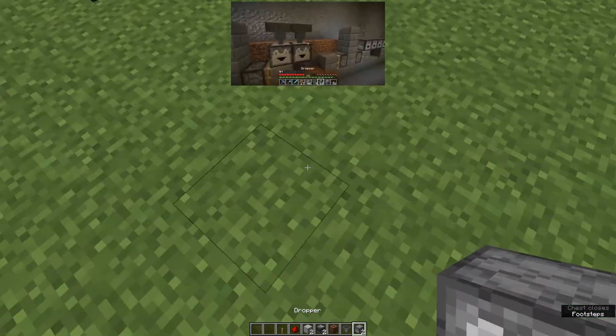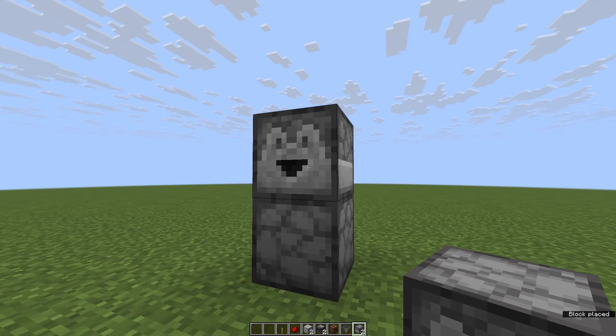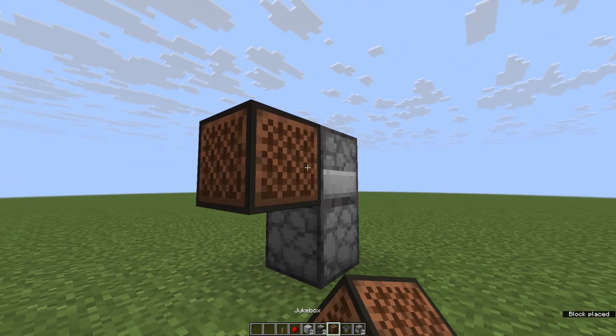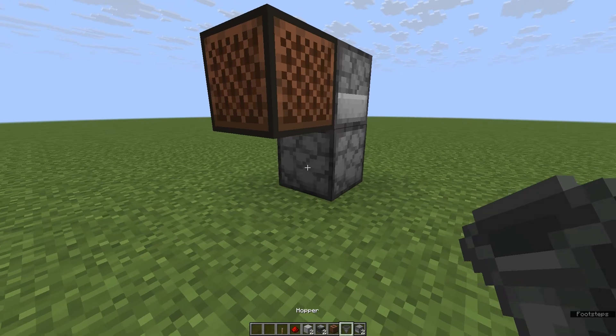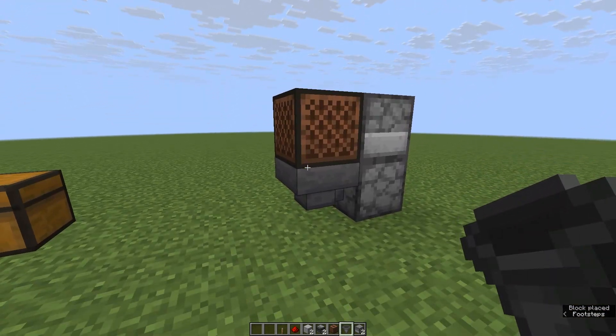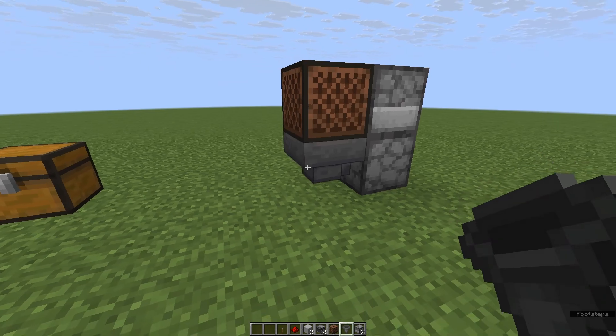You start with the droppers: place one facing upwards, and the next one facing to the side. That's what will be putting the discs into the jukebox. Then you need a hopper to retrieve the disc once it's done playing, and go back — it's just a constant loop.